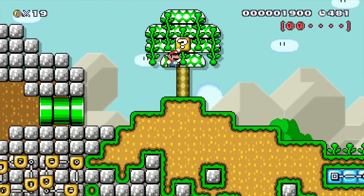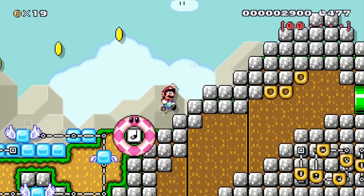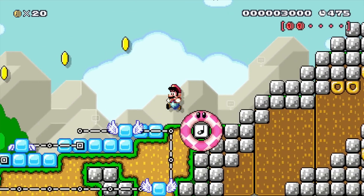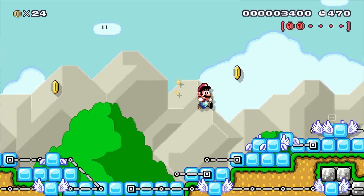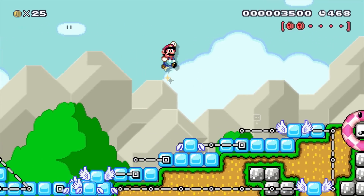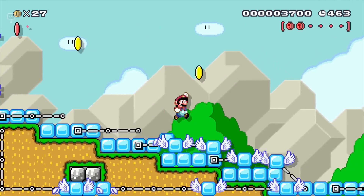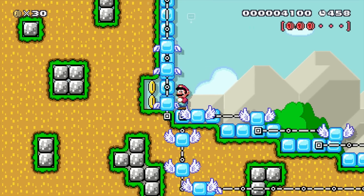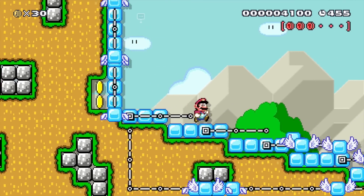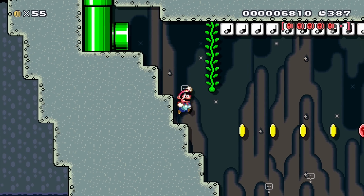Let's show you what's on the other side of this level over here. There's a bouncy thing there, and this is just like a little water slide area with water and ice blocks kind of representing flowing water. There's a pink coin over here, and some coins behind the waterfall.